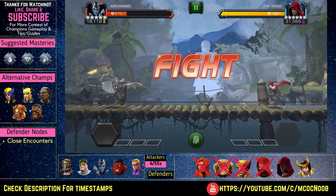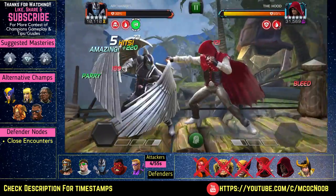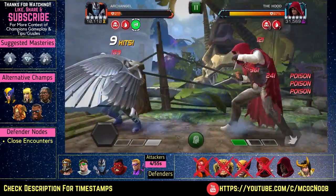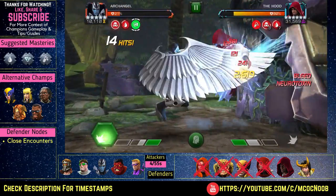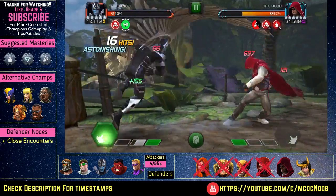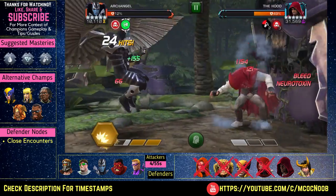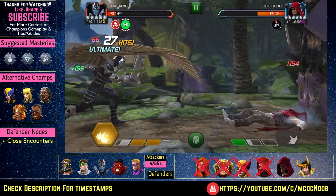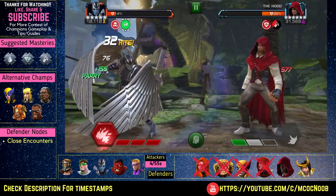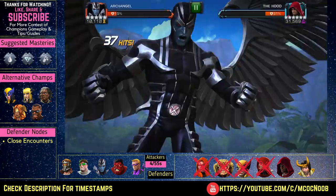The final fight before the boss will be against Hood. It has only one node — Close Encounters — so same thing: try to stay with him and don't go far, otherwise he will start regenerating a lot of health. I'm again using Archangel because he bleeds everybody really quick. Make sure you don't push him to SP2 because if you do, he goes invisible and you will miss hits, and after he comes out of invisibility he becomes stun immune. Just keep him to SP1, or if you have an SP3, hit him with it — he will be stunned and can be killed off.